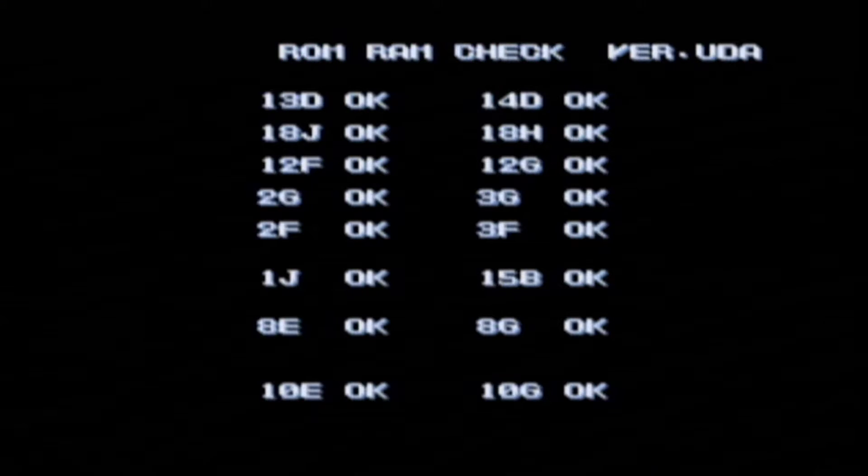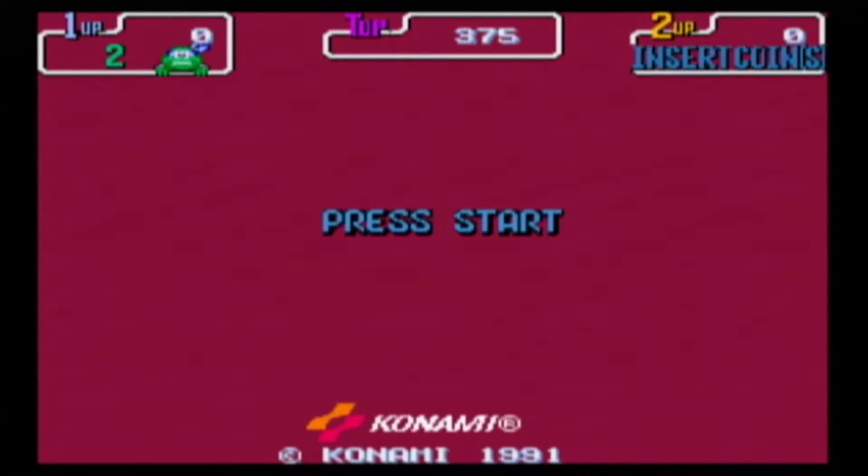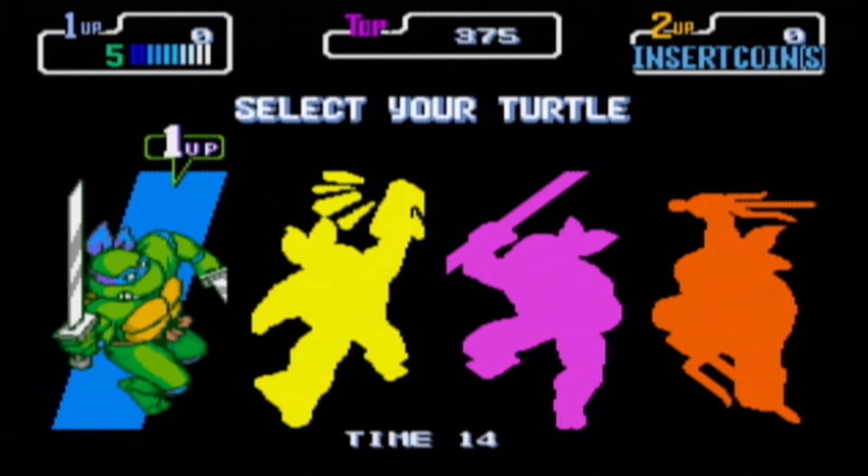Let's go ahead and open up Teenage Mutant Ninja Turtles for the arcade. It'll load and do the ROM and RAM check — this is completely normal, just like the arcade games used to do. You want to hit the Back button to insert quarters, because remember this is like a real arcade machine. Hit the Back button and there you go — you insert quarters. Then press Start. On every arcade game, remember you've got to insert quarters by pressing the Back button.